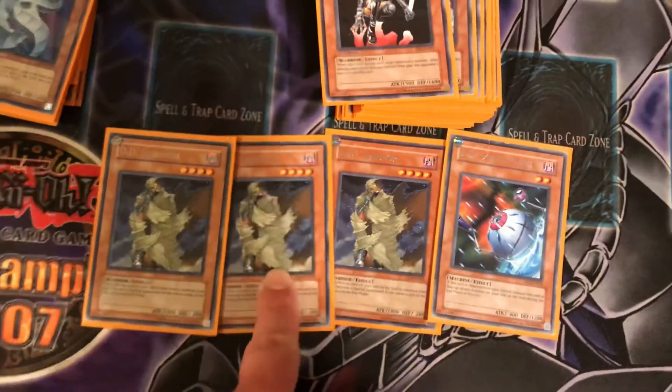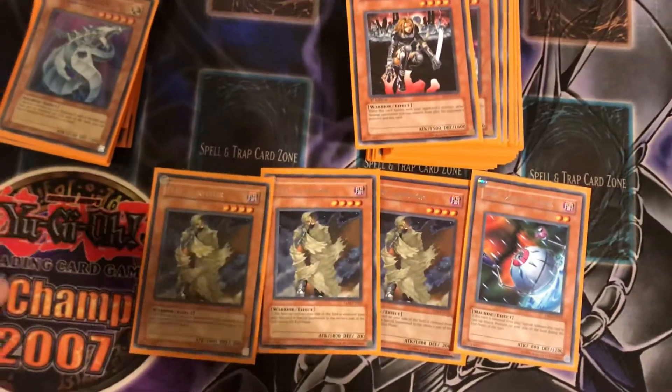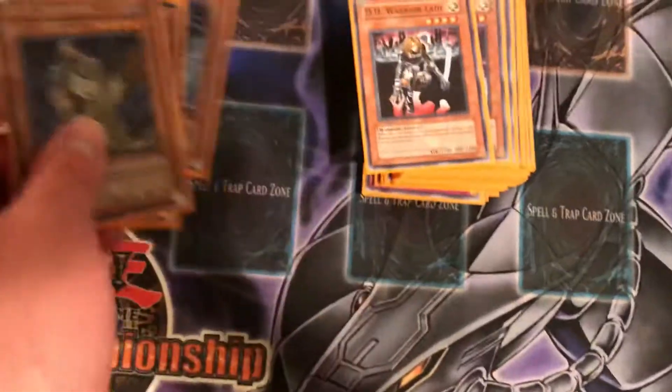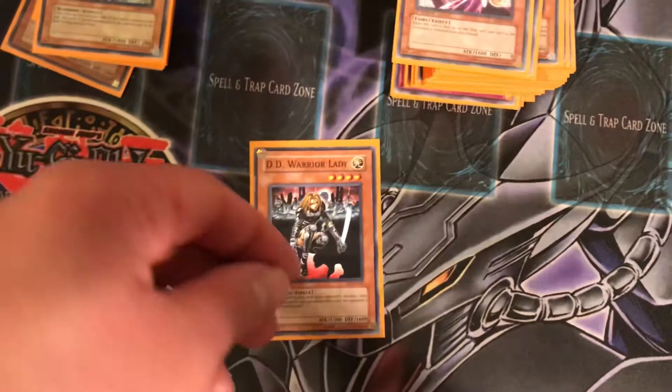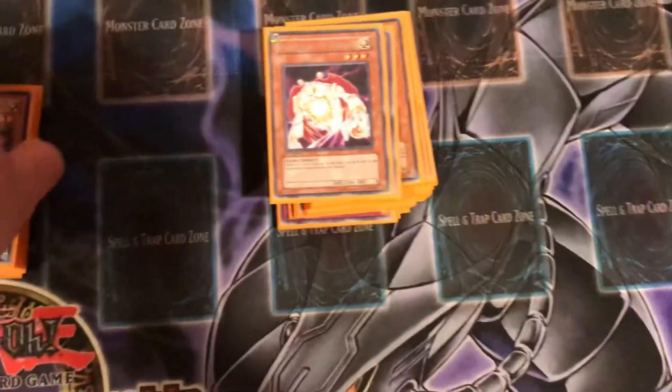So this combos well with Banisher of the Radiance, Dimensional Fissure, and Macro Cosmos — it's a pretty cool combo. Then you got one DD Warrior Lady, which removes pesky monsters like Treeborn Frog, Spirit Reaper, Marshmellon, stuff like that.